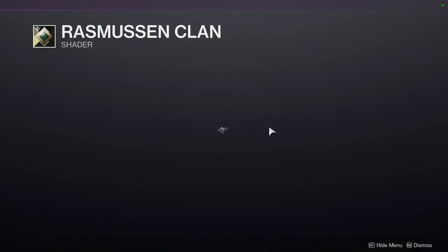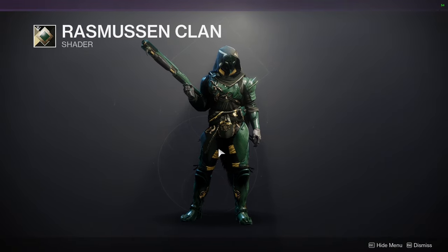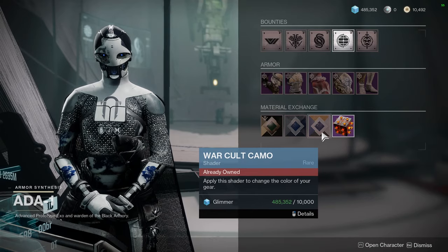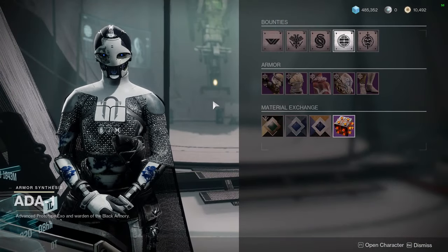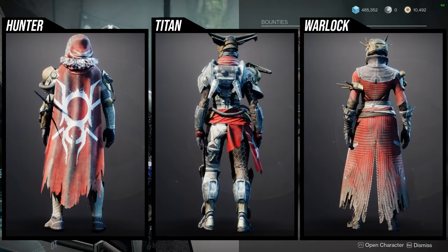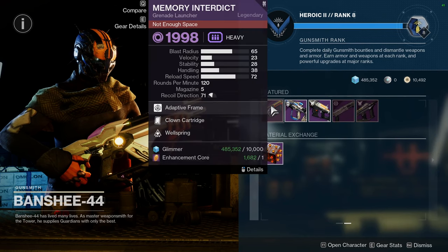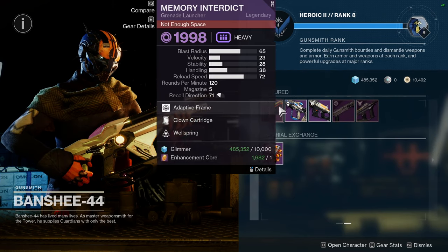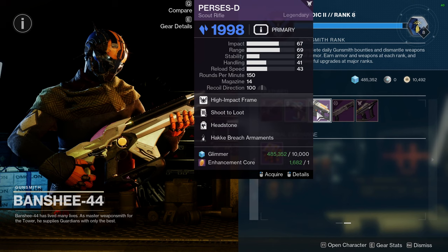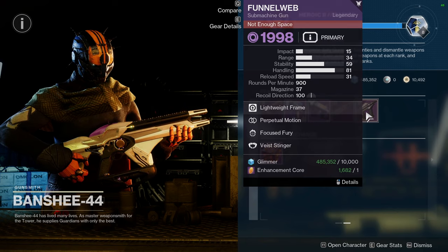Rasmussen Clan is probably the worst shader, and the red one as well because of the yellow color. We have New Pacifica, Sink War Cult Camo, and then for the armor it's going to be the Fallen armor. As for Banshee, we have Memory Interdeck with Calm Cartridge and Wellspring, Peace of Mind with Stats for All and Adrenaline Junkie, Perseus D with Shoot to Loot and Headstone, Hand in Hand with Hipfire Grip and One-Two Punch, and then Funnel Web with Perpetual Motion and Focus Fury.